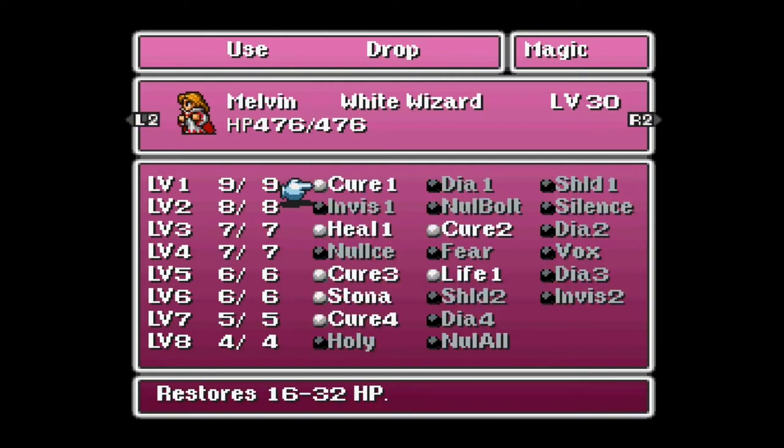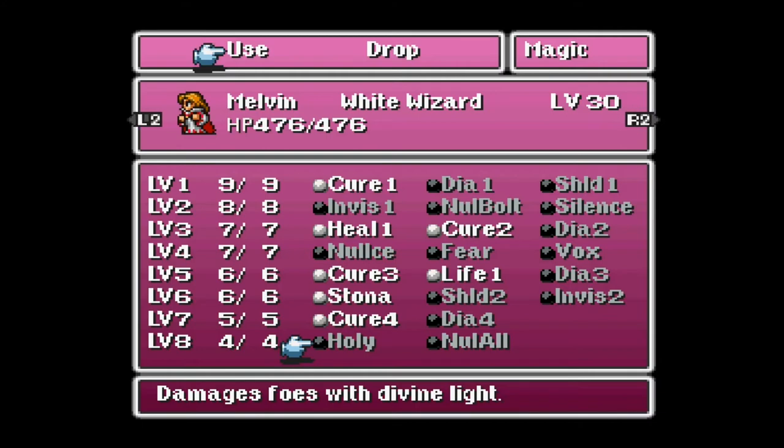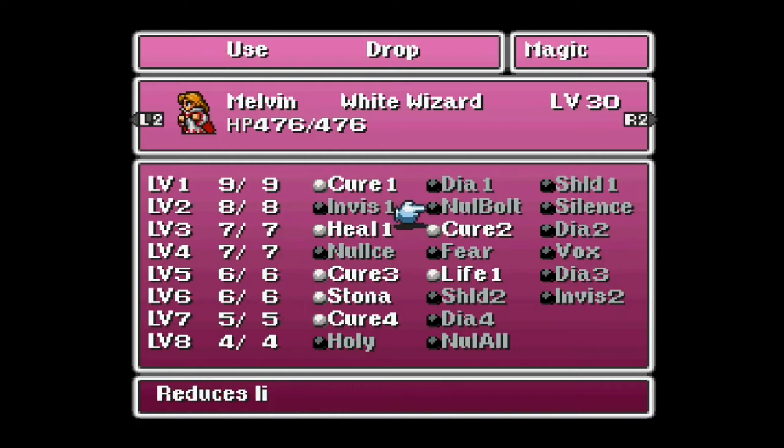We'll skip Burl — obviously he can't do anything with magic. As for Melvin, I did opt to go ahead and get Holy, which damages foes with Divine Light, as well as NullAll. NullAll is really nice in the sense that you don't have to worry about juggling NullIce, NullFire, NullBolt. Those individual Nulls are great when you're facing specific enemies if you've played through this game many times and know which enemies are weak to what. If you don't care about any of that, NullAll is kind of for people more like me who just enjoy playing through it but don't care as much about strategizing for every single dungeon and boss encounter.